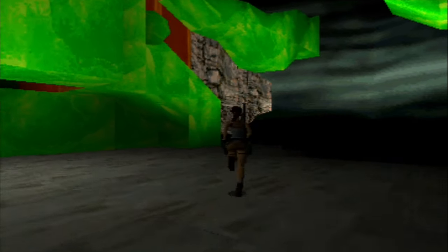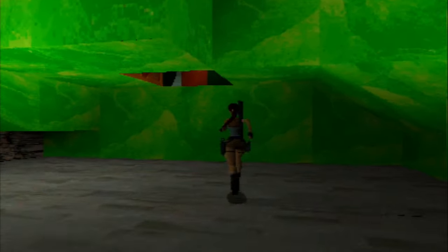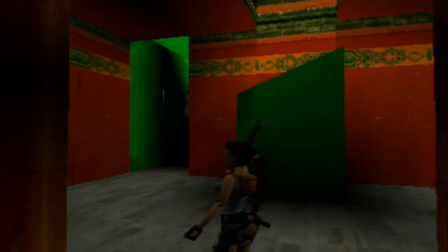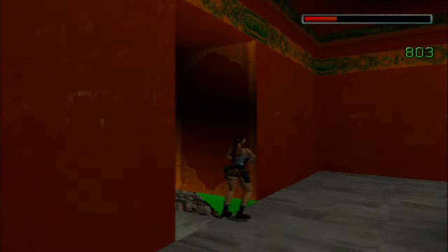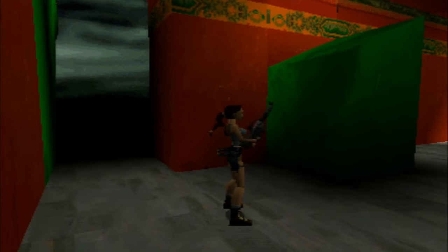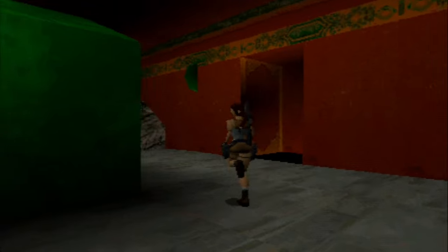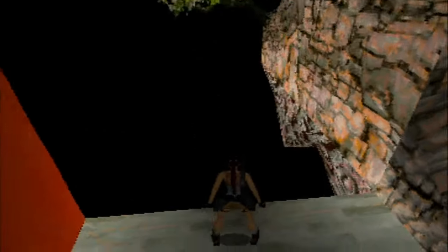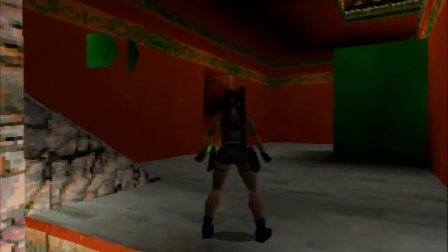Oh, I like how I just dropped on the item and Lara picked it up straight away. Did I do the right thing here? Something's come to life — I was thinking, was I supposed to come down this way? Yeah, a statue came to life.